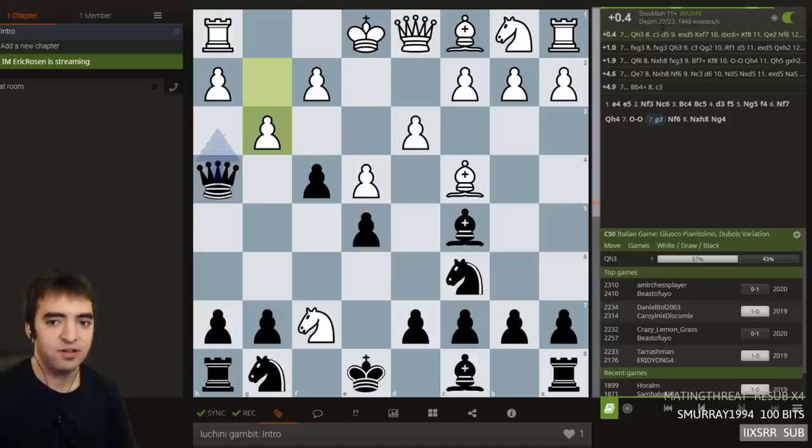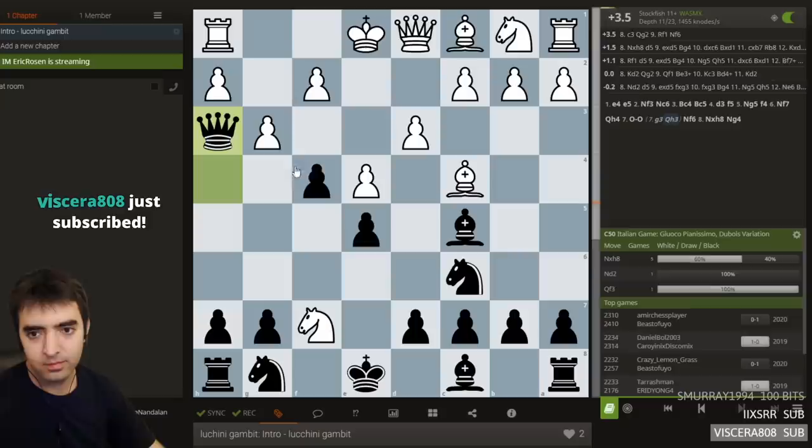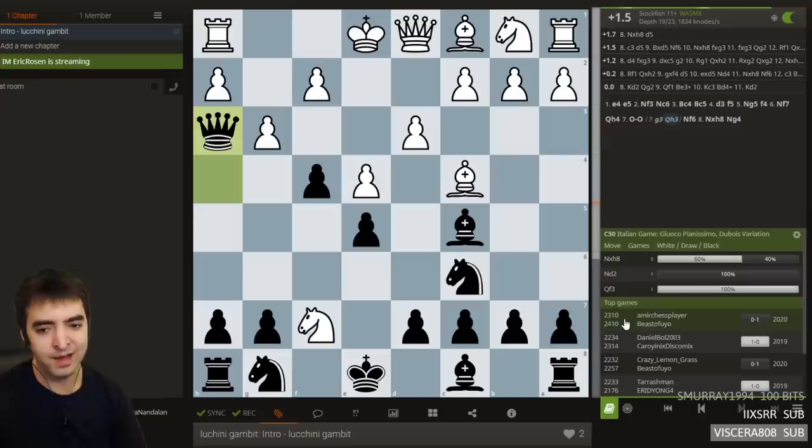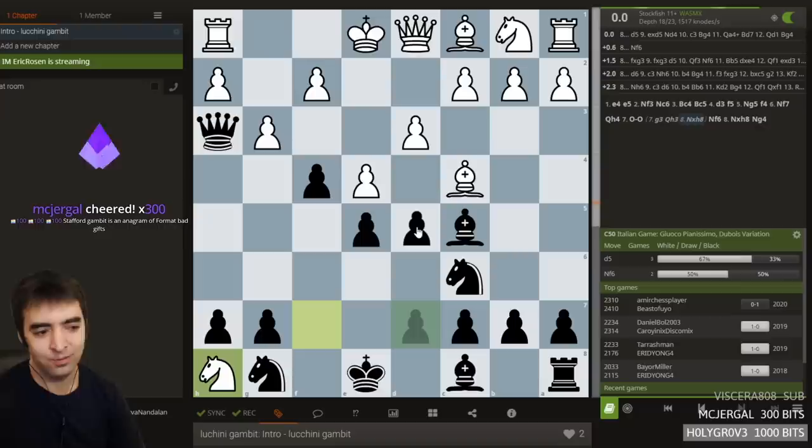It's important to note that the computer initially evaluates it as much better for white because it sees white's winning a rook, but doesn't think deep enough to realize a knight's not useful on h8. So it's arriving at only slightly better for white, which is a good sign for black, especially given black's losing a rook here. Generally when I'm doing preparation into openings I haven't seen before, I'll have the most popular move be the main line rather than the engine line. This looks really fun — d5, what a move.